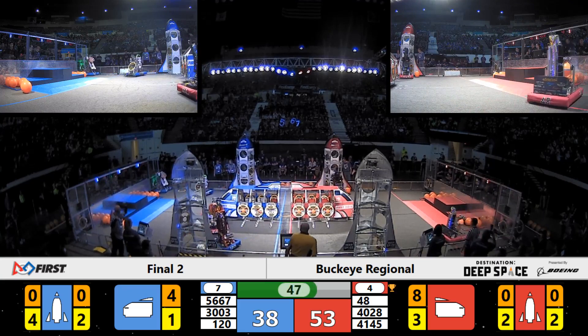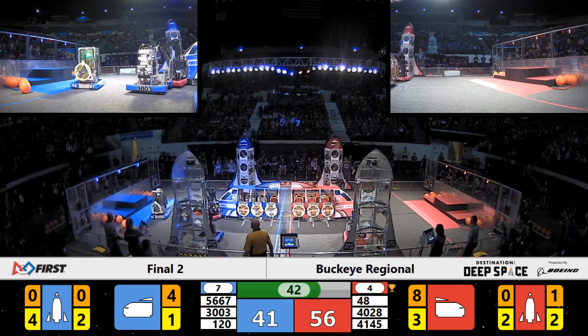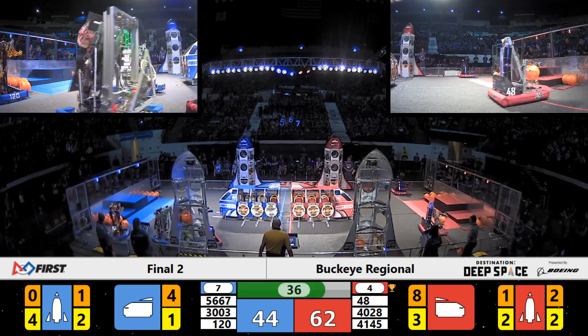Beak Squad working on the near side of the Red Alliance rocket, with a cargo pod that they placed in level one. Team Elite following suit on the far side. Red Alliance rocket going back for more cargo.